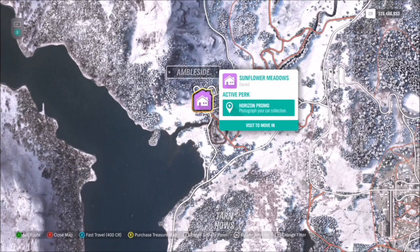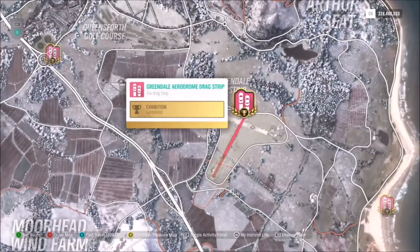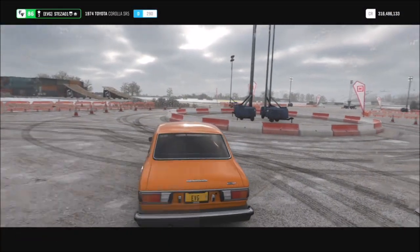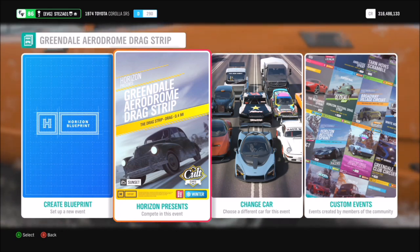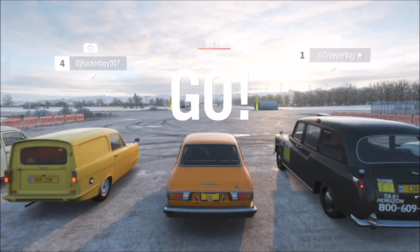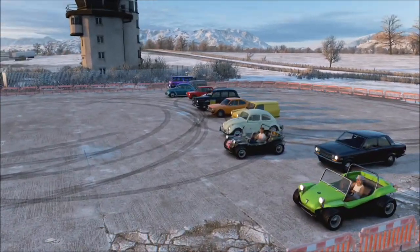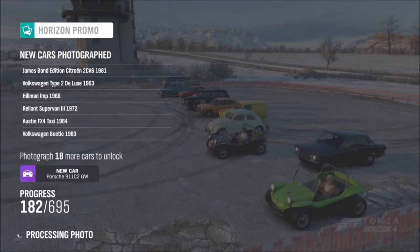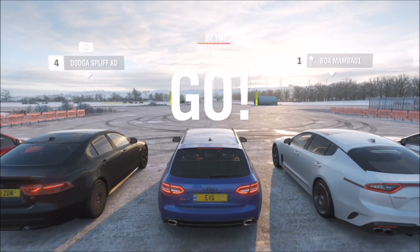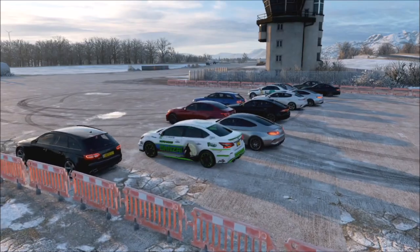You need the Sunflower Meadows home for the next achievement too — Picture Perfect — which wants you to take photos of 200 different cars for Horizon Promo. A lot of you might have already done this, but if not, I'll show you the quickest way. I have created a guide for this previously with a link in the description. To do this, head over to any drag strip — it's always the best place to get these photos. Pick any car, and as soon as the race starts enter photo mode. Take a photo of all the cars clustered together and it will go through all the cars in the photo, racking them up as new. Keep changing cars and starting new drag races with different classes, adding them up until you reach 200.